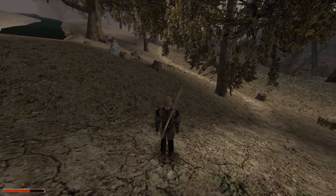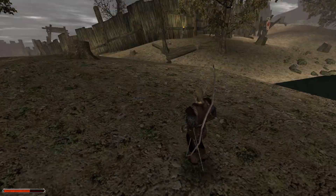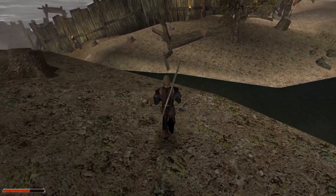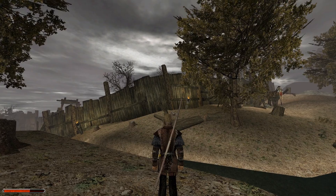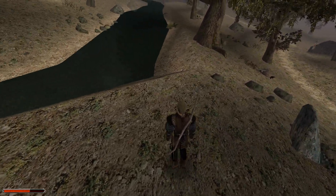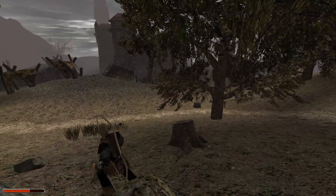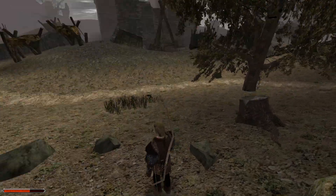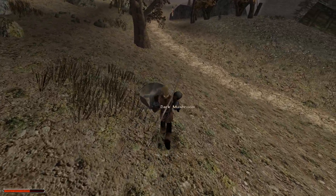There's a bunch of orcs, so I'll definitely have to run somehow. That thing is a palisade, I think — or maybe I'm confusing words. A palisade is either like the wall or the thing you use to invade castles, like buildings for siege.